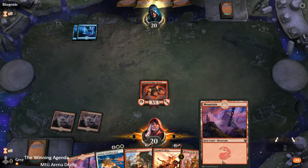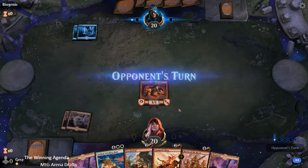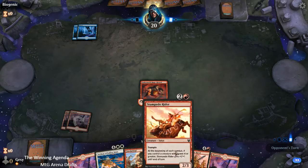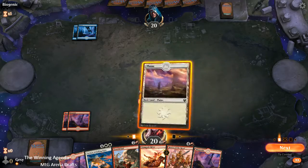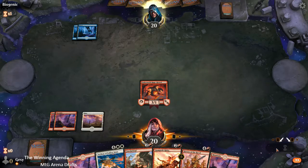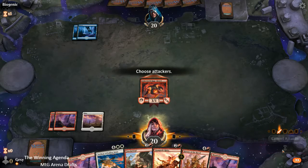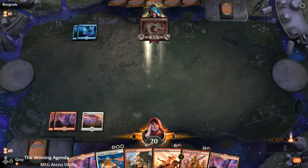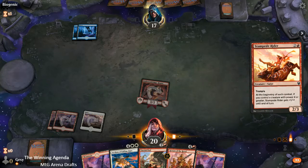We don't want to draw any more mountains from this point on. A Plains would be an okay draw, but a 4-drop would also be nice in the next couple of turns. There we go with the Plains. We get in there with the Rage Hound to see what happens — we've also got Fateful End to remove a blocker if it's a Threnody Singer or something like that. Nothing doing for them, and then we'll just deploy Stampede Rider.